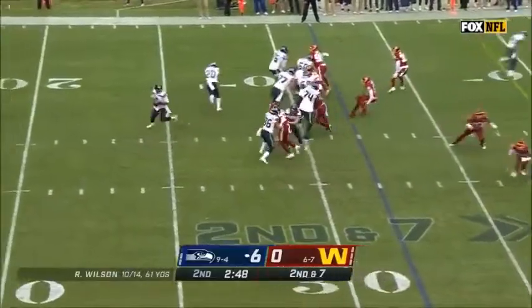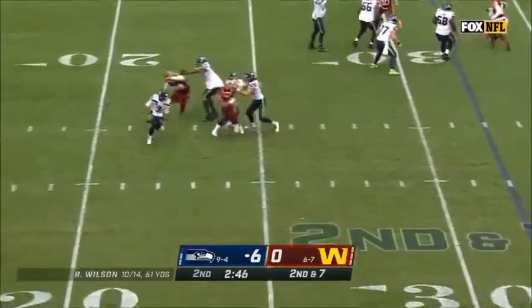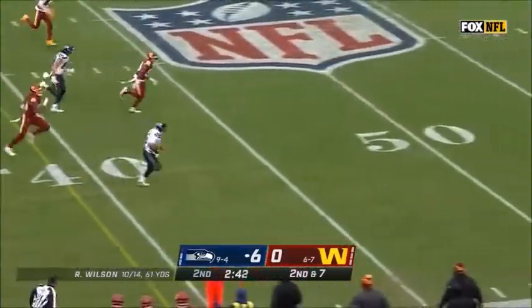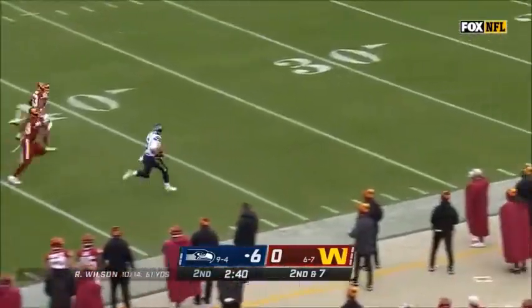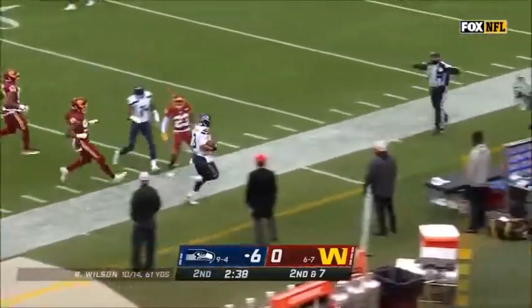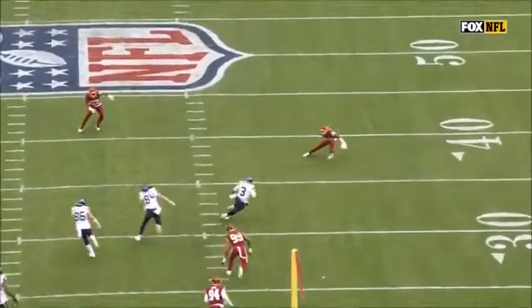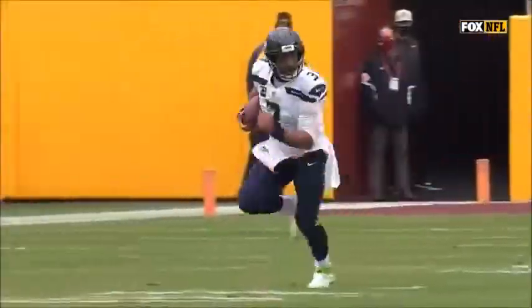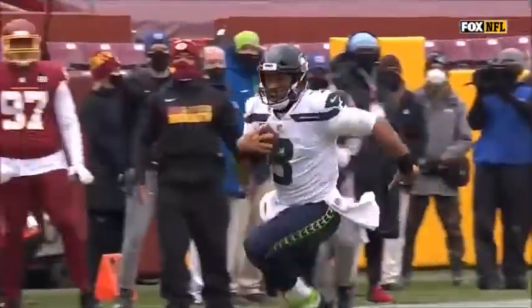For the Seahawks this season, off the fake to Penny on second and seven. Wilson — uh oh — is across midfield and still going. Out of bounds right around the Washington 30. Problem: if these two guys lose containment, you cannot do this against Russell Wilson if you're going to rush.